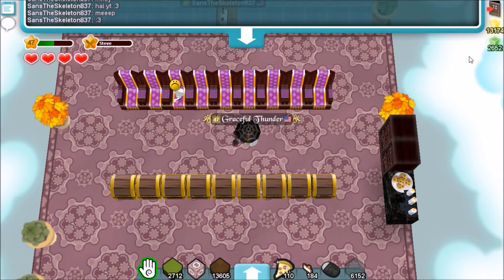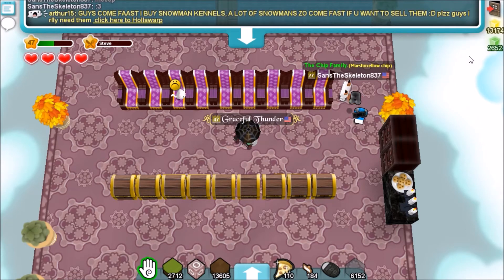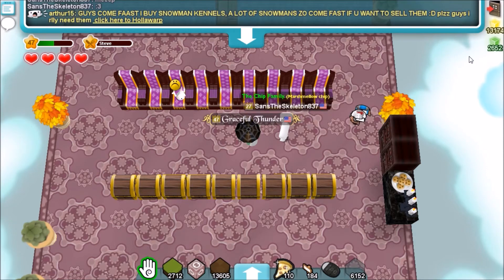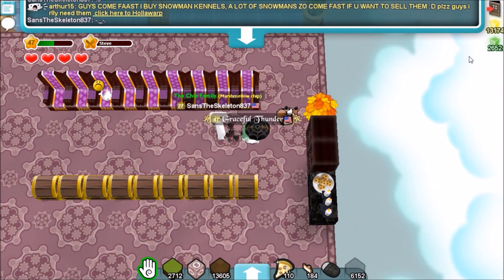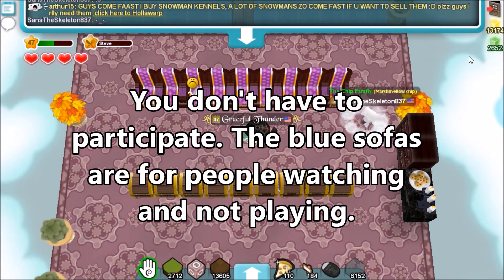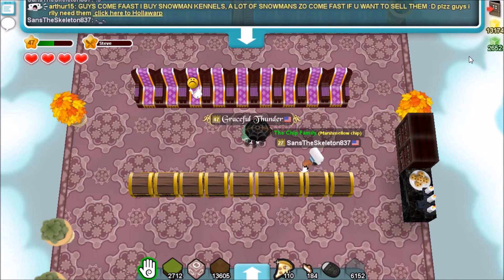That way, the second person can either choose to go stand on the glass, meaning they want to steal the first person's gift, or they can go stand on a chest to unwrap another. It'll make more sense once it's set into place, but that's the basics of it. These thrones and chests are just placed for looks for now, and I will adjust them according to how many people are playing.